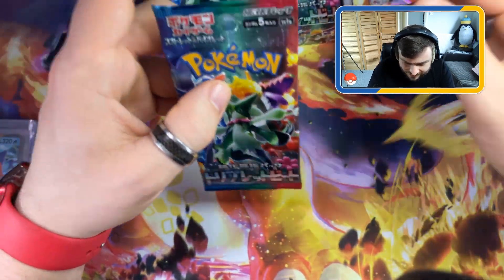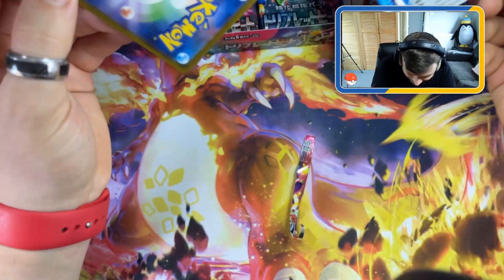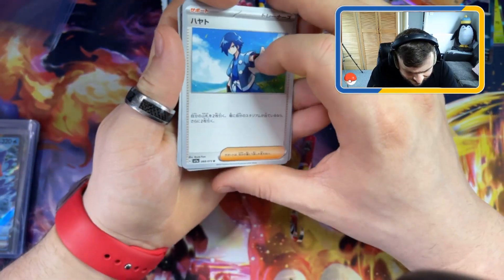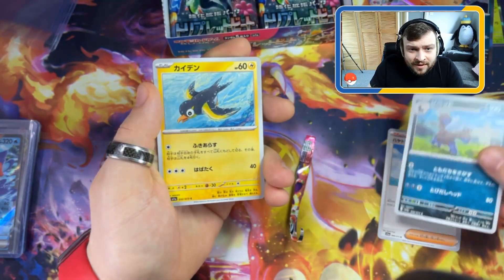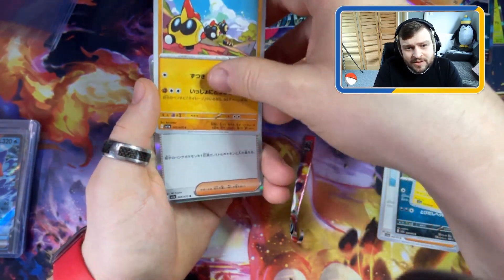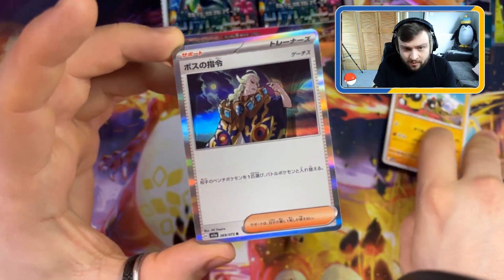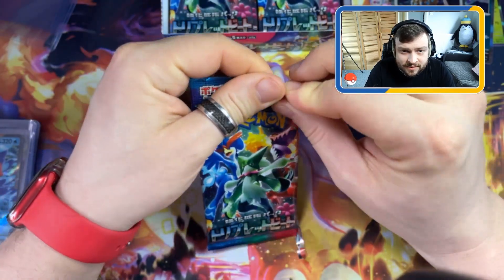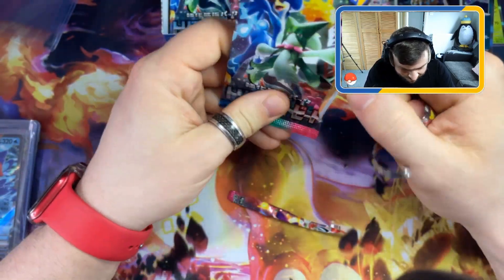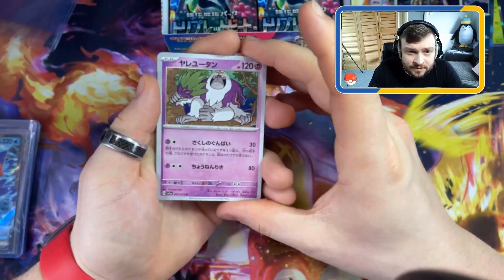Coming down to the last couple of packs now. Are we going to get anything good? I want those full art cards - I want that Magikarp card. The Magikarp is amazing; that would be the pull of the century for me - that's my choice card in this set. Nothing special, and we've got a hollow - one of the wild gym leaders from Scarlet and Violet. It's going to be so much easier opening these when the cards are in English. Still, Triple Beat is a hell of a set - I'm a big fan of Garganacl.